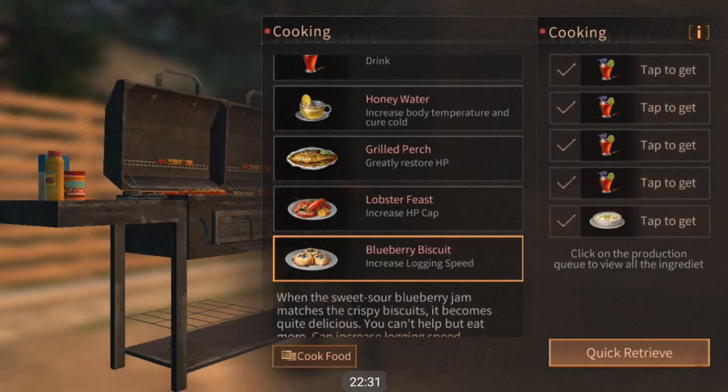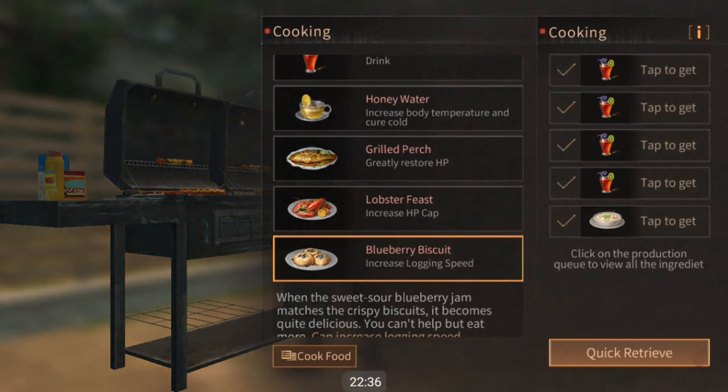I'm going to rate just the top foods for their best category of buffs or general stat regeneration. The best HP healing foods are the grilled pufferfish, the grilled perch, the honey grilled meat, and meat platter. It's really easy to get valuable fish — particularly the pufferfish and perch — from your camp pond because of the guarantees you get even at lower levels of fishing rod.